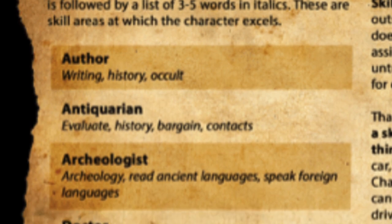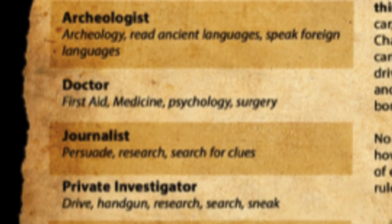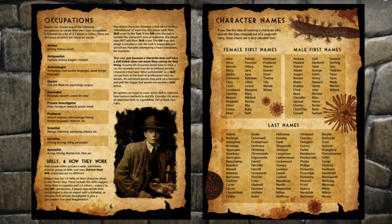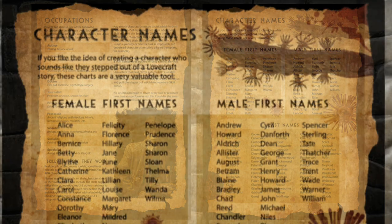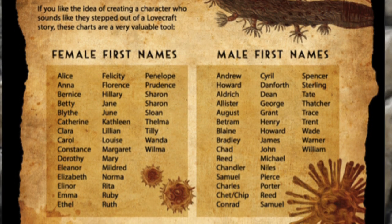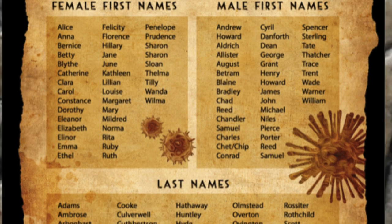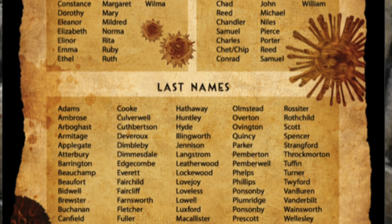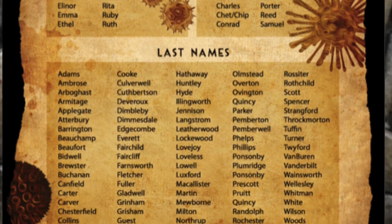Occupations include author, antiquarian, archaeologist, doctor, journalist, private investigator, professors, scientists, socialite, and specialists — things like actors, stunt drivers, martial artists, etc. I also have a cool chart of Lovecraftian-sounding names. If you want to design a character that sounds like they walked out of a Lovecraft story, here you go. I always found naming characters difficult, so this makes it easy.